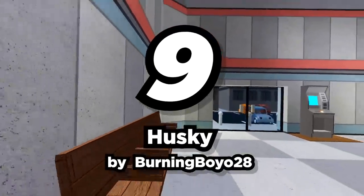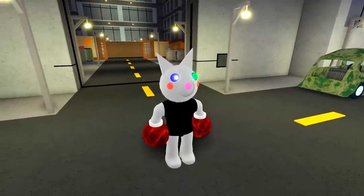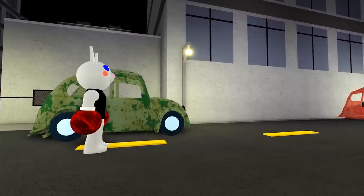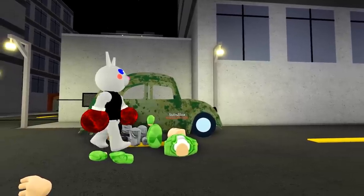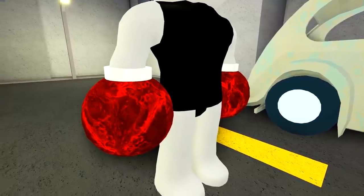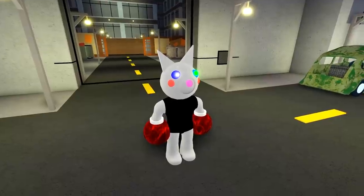Number nine: Husky by BurningBoyo28. Continuing with the theme of not-so-friendly cute animals, we have Husky. You like dogs, right? Go say hi — and dead. You should know that everything's evil by now, Sub. Husky has boxing gloves and will kill any player that comes near them. But Husky's still a good boy. Such a good boy.